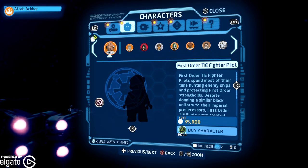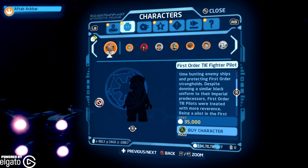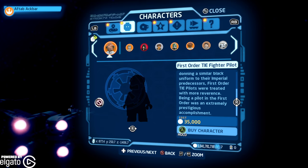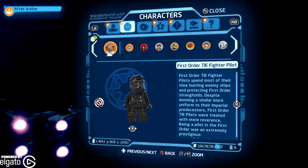First Order TIE Fighter Pilots spend most of their time hunting enemy ships and protecting First Order strongholds. Despite donning a similar black uniform to their Imperial predecessors, First Order TIE Pilots were treated with more reverence — being a pilot in the First Order was an extremely prestigious accomplishment. There he is; we can't select him at the moment because we're in space, but he does look pretty cool.